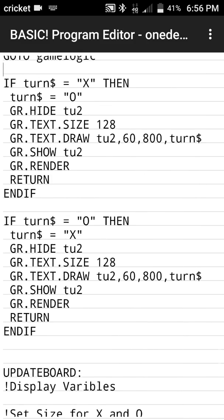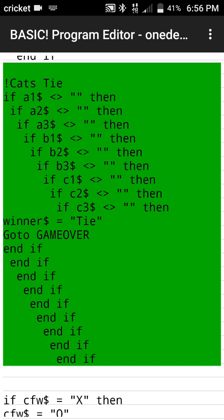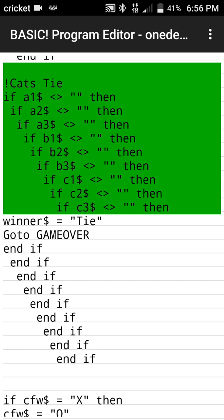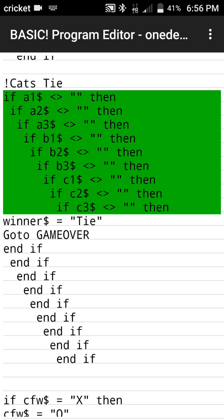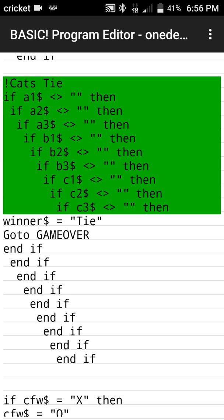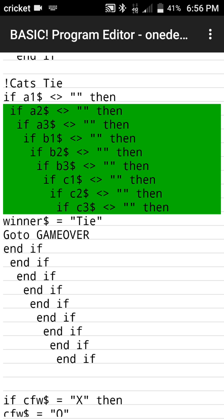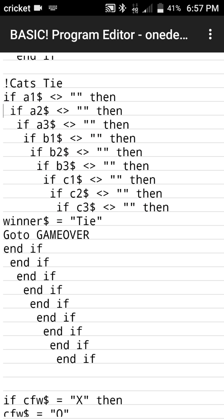For the tie condition: all I did was check if all nine variables had a value. If all variables are filled and we reach this last statement, there couldn't have been a winning condition, or else the program would have already gone to game_over. Since BASIC runs line by line, if there was a winning condition we never would have reached this point. So if all squares are full with no winner, we set the variable for tie.